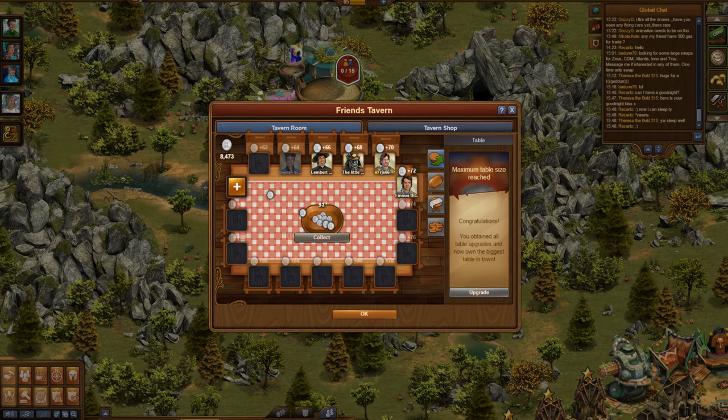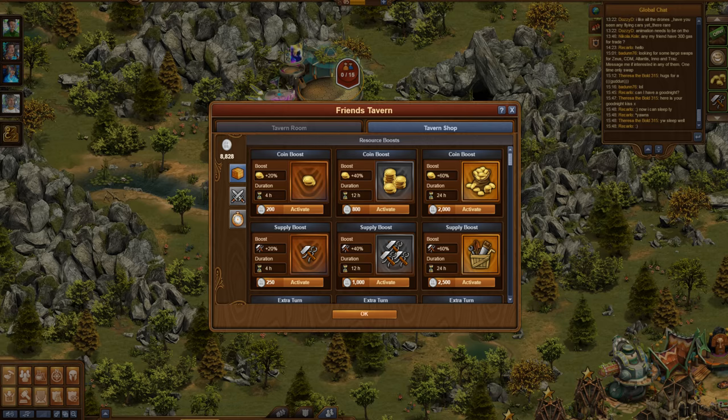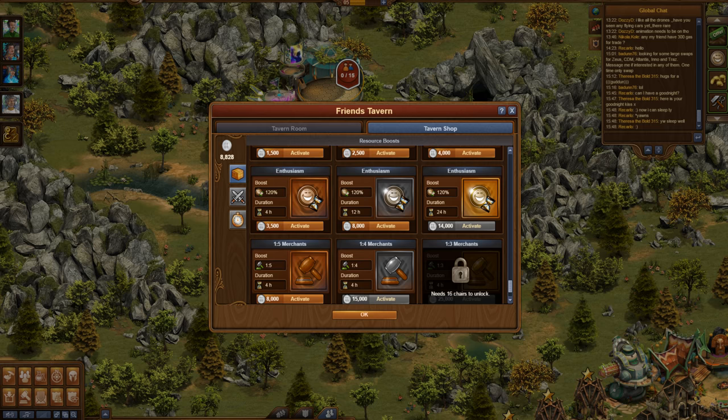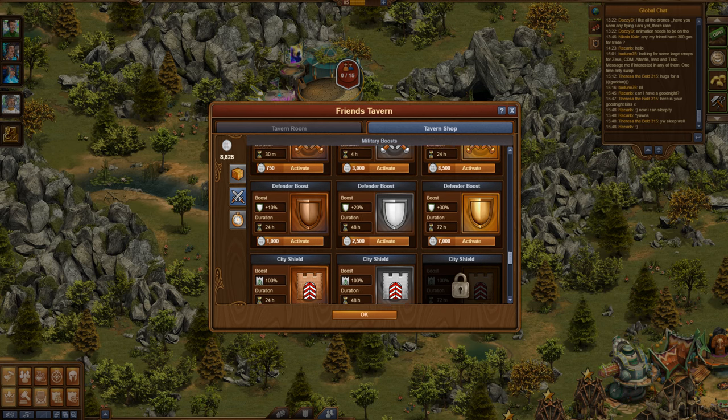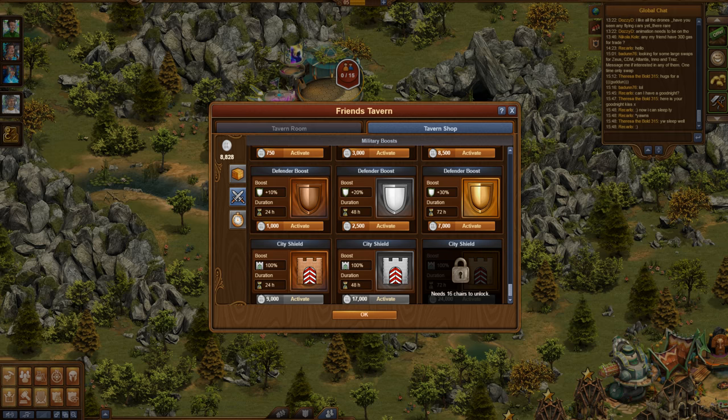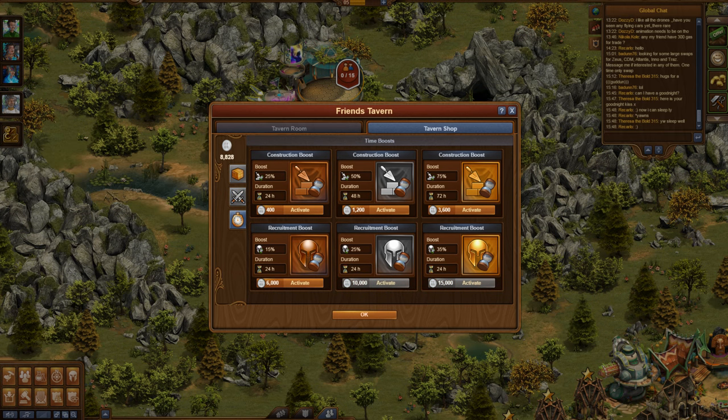With the silver you collect you can activate powerful boosts that offer a wide variety of effects, like coin and supply boosts, fair merchants that trade goods with you in the market, a city shield that protects you from aggressive neighbors, and more. These boosts are all temporary, each having a specific duration.